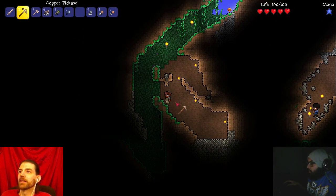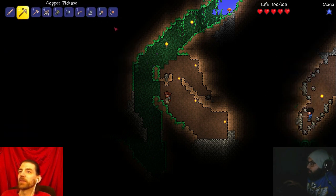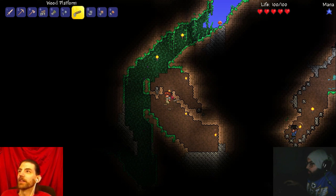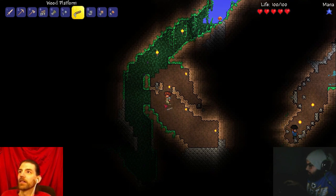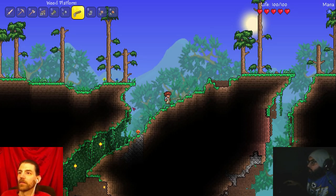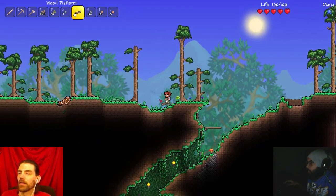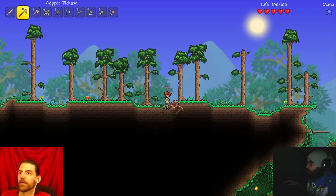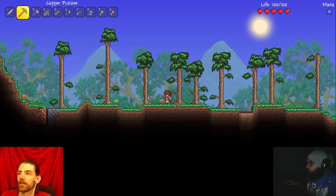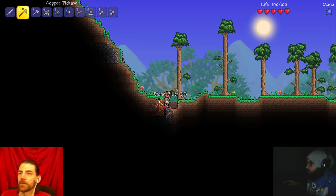First things first, before it gets nighttime we need to figure out where we're gonna sleep. I don't know why everybody else builds their houses above ground - my first instinct would be underground too but I never see anybody do that. There's different stuff down here I want to grab. I'm just gonna build a temporary house up here on top of this little area. I think in this game copper is your first major goal - once you get enough copper you can make new tools.